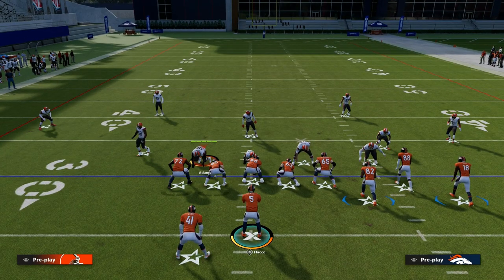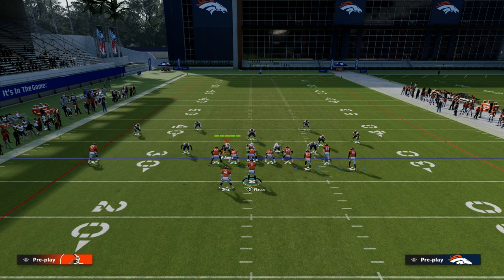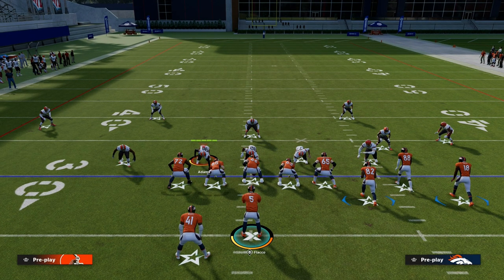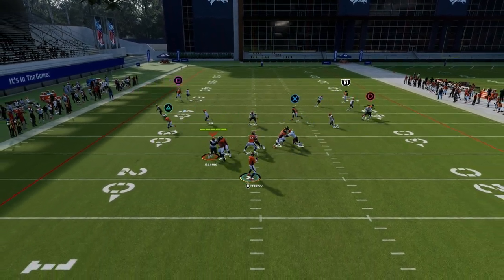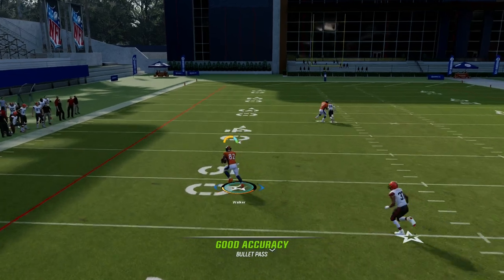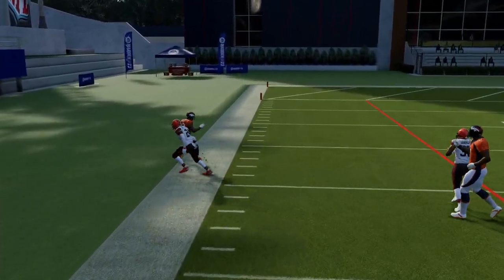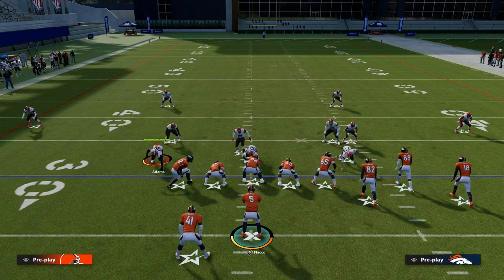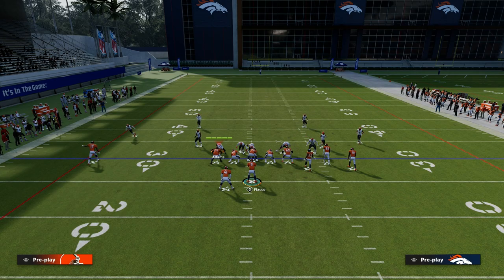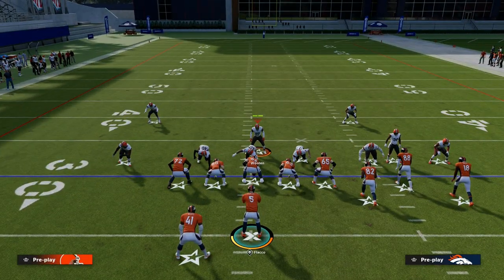If someone comes down into man coverage, they might run a concept where they drop everybody back. What you'll notice is that the trail route is going to light up and a lot of times just roast its man over the top for a really good route. The basic answer to defending the trail route is they have to user it — that is the best way to defend this route.